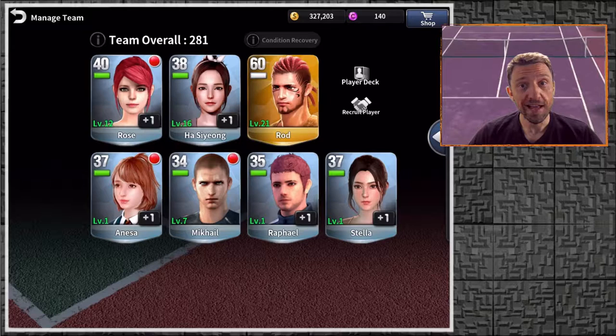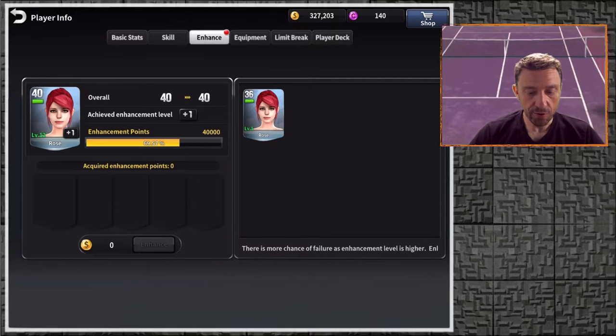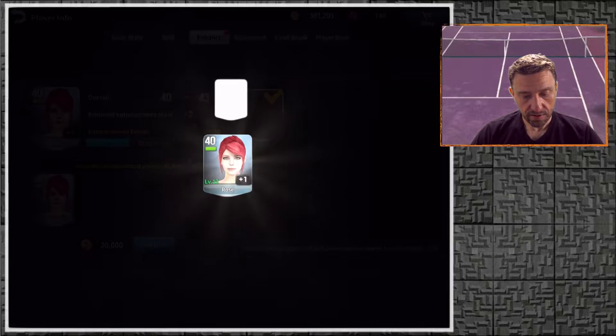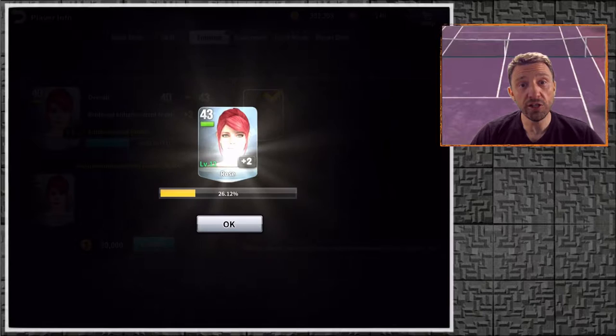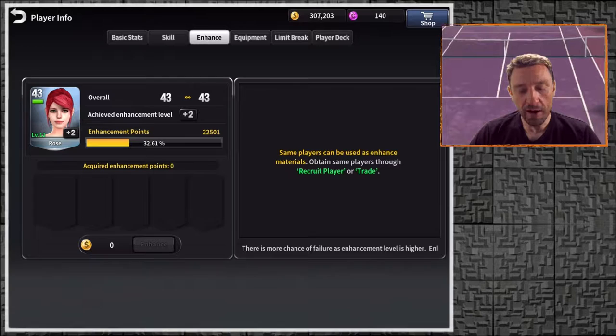My current team: Rod is level 60, definitely my strongest player. I have Rose, and I'll be able to update her — I have another Rose. Let's go into the details for Rose and enhance her with the duplicate card. There we go — that makes her level 40. Rose is level 40 now — plus two, actually level 43. Amazing, that added hugely to my Rose!